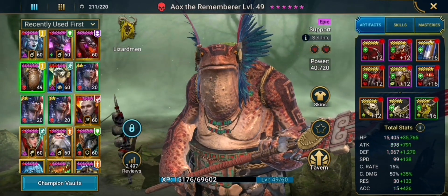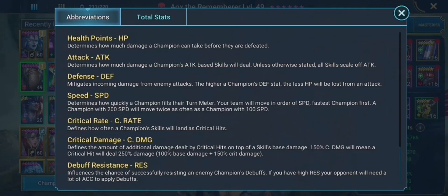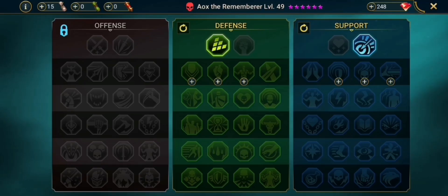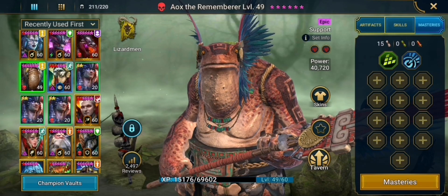Next up we have Aox the Rememberer, who is our debuff champion. He has 50k HP, 2300 defense, 237 speed, no crit rate, no crit damage since he doesn't need any, and 441 accuracy — maybe I can get it a little bit higher, but he still lands those debuffs on the boss. I haven't finished his masteries and barely started them, but I think in the future I will get him fully mastered. For the meantime he is running just fine.